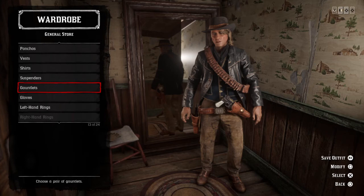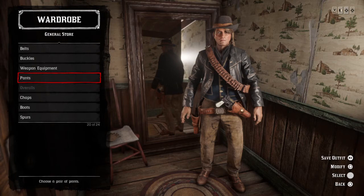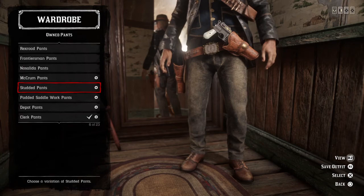For shirts, you can go with a white Union shirt or a Rex Road shirt. I went with the Rex Road, but you have to have the last outlaw pass to use that one. There are no gloves. Belts are optional since you're in a vest. For pants, you've got about two options: the clerk pants or the studded pants — that's up to you.